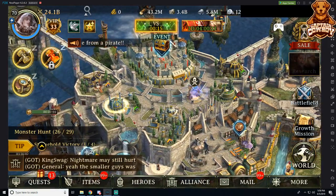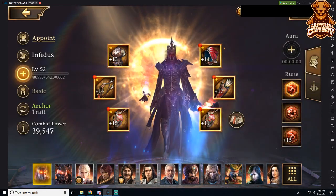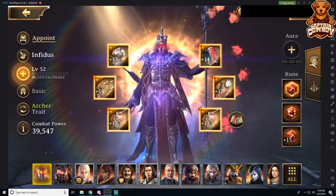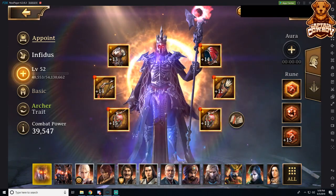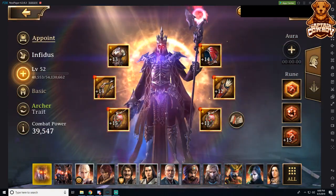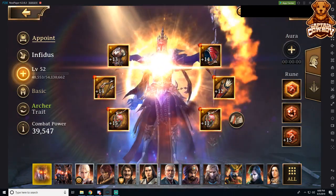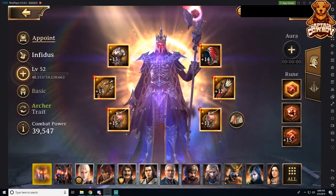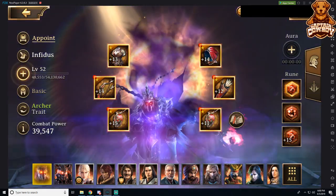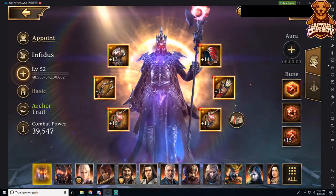Let's start off with the hero system. The hero system goes hand in hand with our dimensional system. In dimensional battle, we have dimensional power that we can utilize, sort of like AP for dimension. You get 100 per day at reset, and it takes every six minutes to regain one DP — about 10 hours to fully restock. So if you do your dimensional battles all at reset, you'd be able to do three full sets of 100 DP per day.